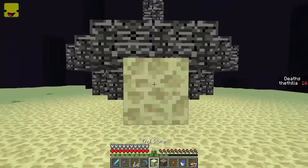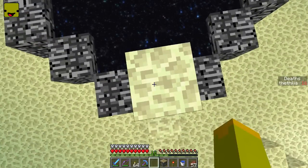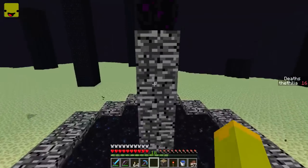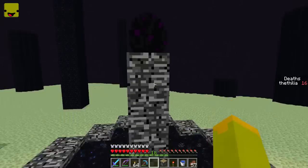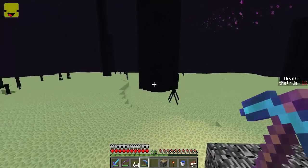Our first step is going to be actually getting up to the egg. From there there are two different ways to actually get the egg, the second of which is my favorite but I will show you both. Since it's difficult and a little bit risky with this portal here to try and get the egg where it is, what we're going to do is pick it and hope that it teleports somewhere else.